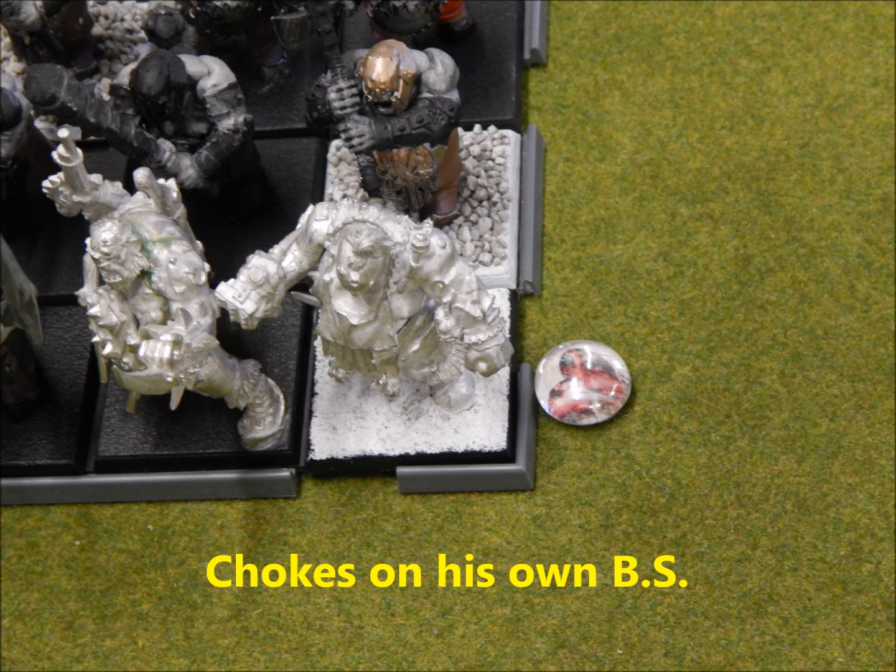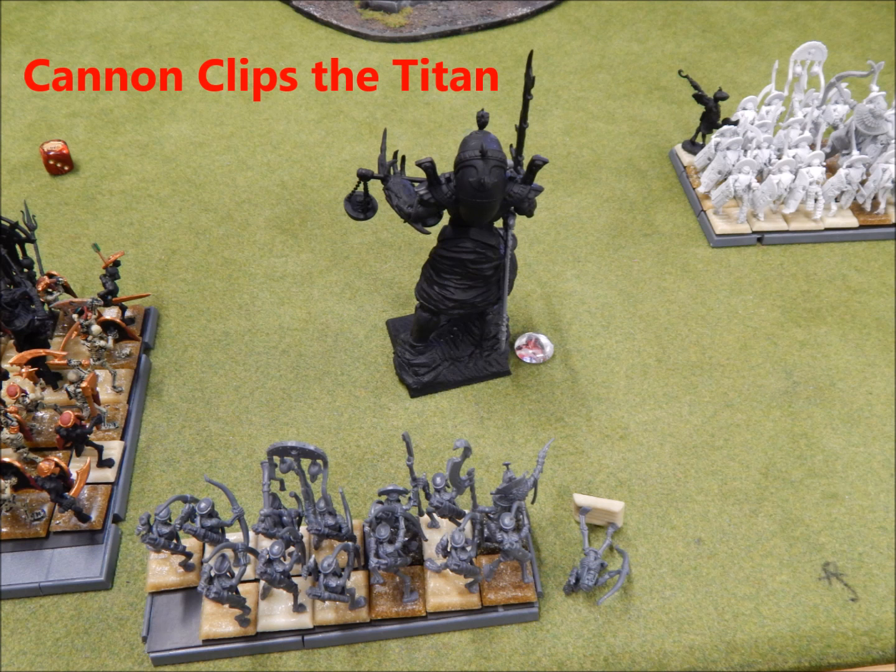When he rolled on the lower attribute chart, he rolled a one — his Slaughter Master takes a wound, which doesn't really matter. During his Shooting Phase, we screwed this up a little — this was our fault. He fires his cannon at my Hiero Titan and it hits, doing one wound, which should have stopped there. Unfortunately we weren't paying attention and the cannonball bounced through the Hiero Titan and killed a Skeleton Archer. Not a big deal, our bad. We're going to make mistakes because we're both getting used to these armies.